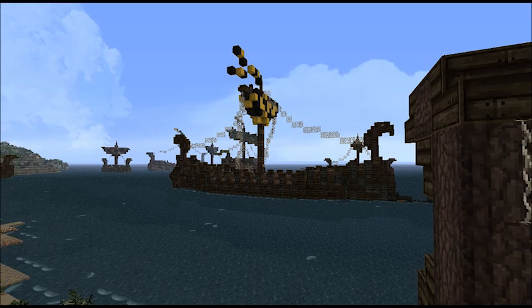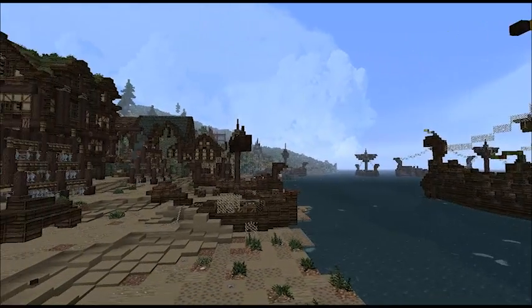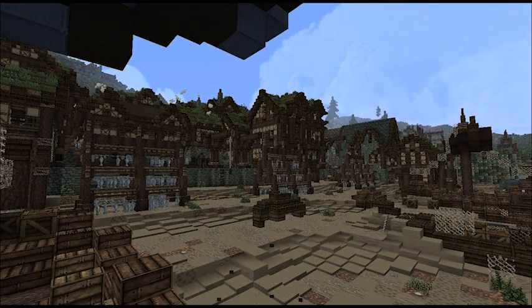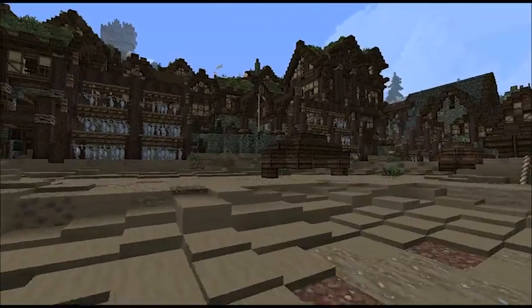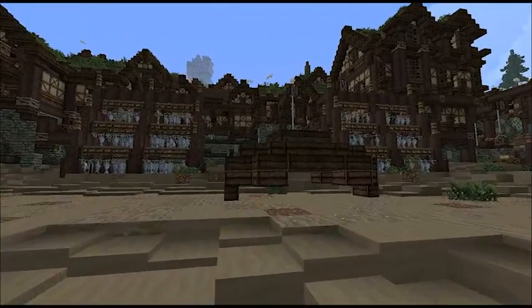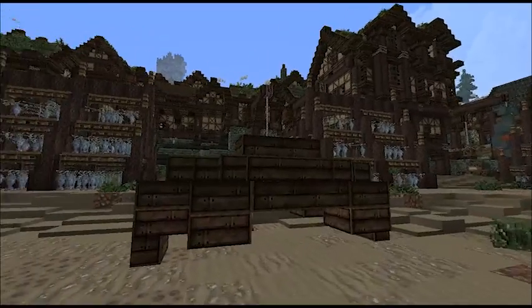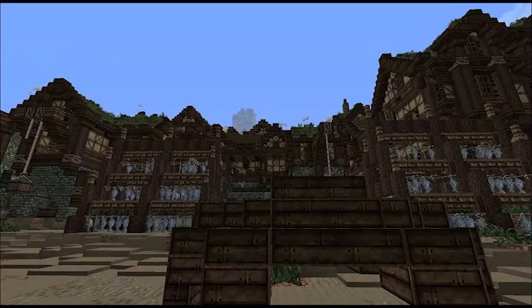Today we'll be looking at one of our newer builds, Pebbleton, which is a town on the Iron Islands ruled by House Merlin. For those of you who may not know, the Iron Islands are the group of five or six islands just west of Westeros, ruled by House Greyjoy of Theon and Asha and Baelon Greyjoy. But Pebbleton in particular is located on the largest island of the Iron Islands, Great Wyk, and is ruled by House Merlin, the keep of which you might be able to make out in the distance there.